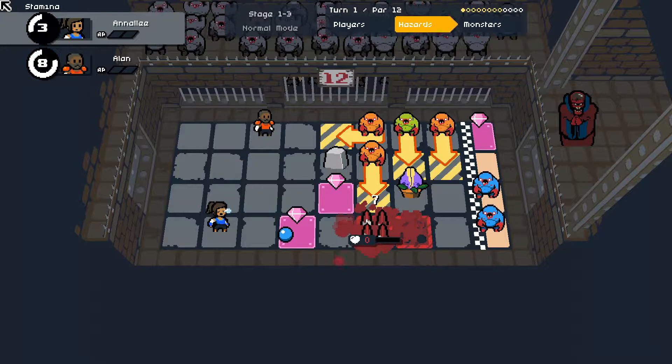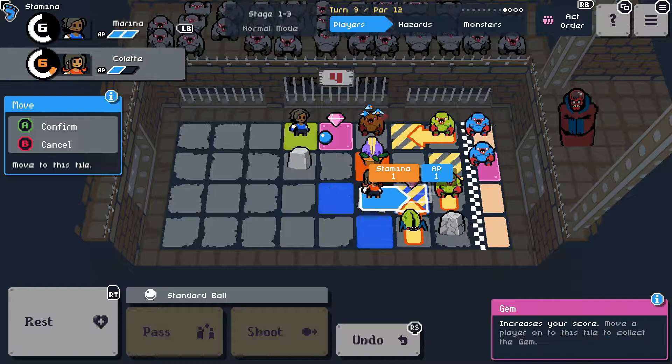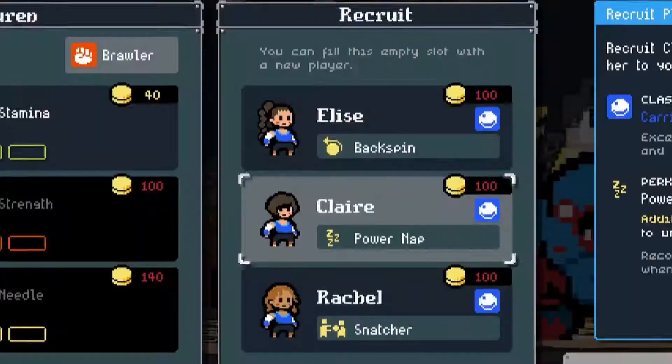Each turn the monsters reveal what move they'll make next, whether that's a physical movement across the board or an attack, so clever dungeon death ballers can anticipate this and use it to their advantage to avoid or take down the enemies — possibly by even pitting them against each other by knocking them into each other's paths. Clever.